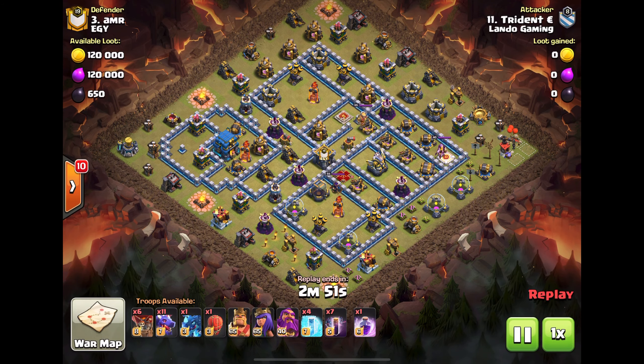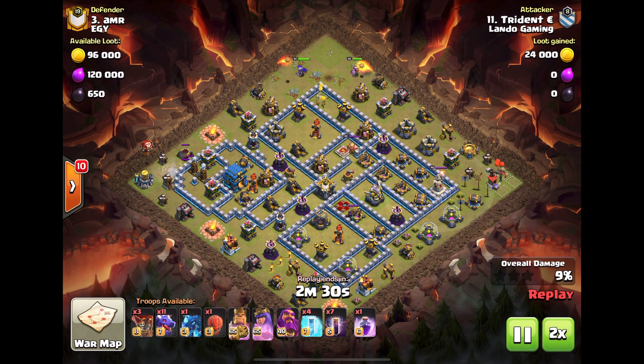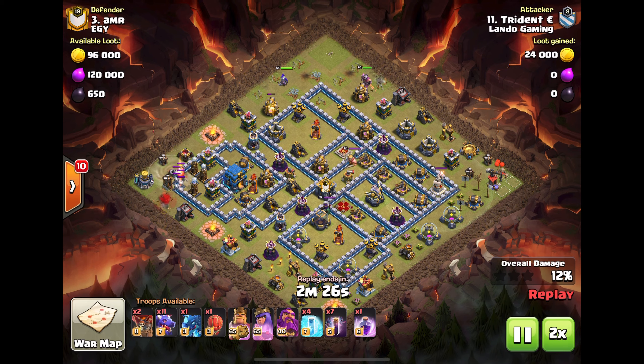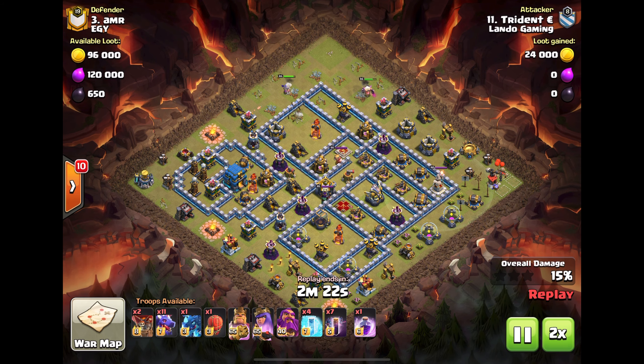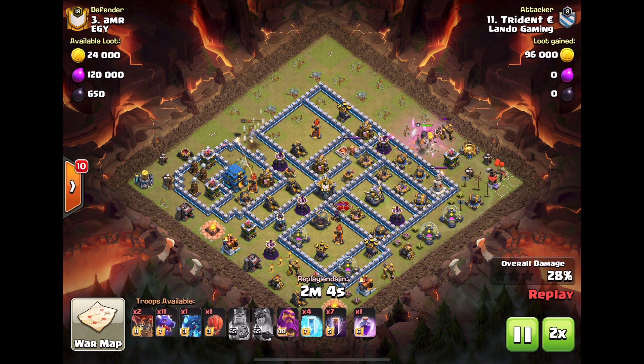Trident — you remember Trident from the perfect CWL, he went 7 for 7. He's also doing the drag bat, starting with his king and queen up at 12 o'clock. They end up splitting — not the worst thing really, getting air defenses either way.